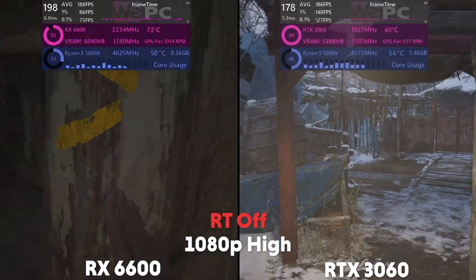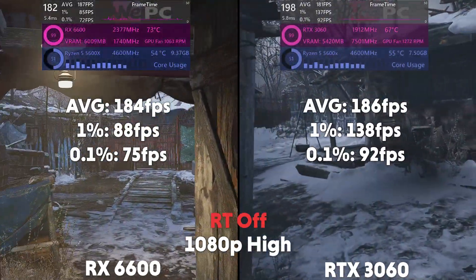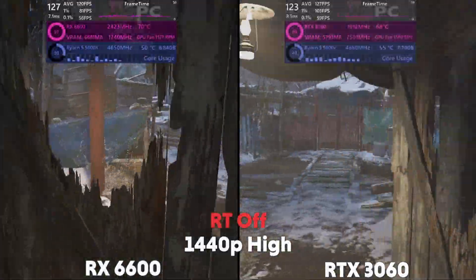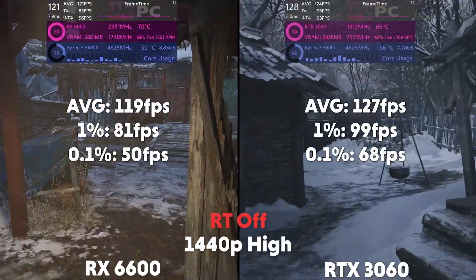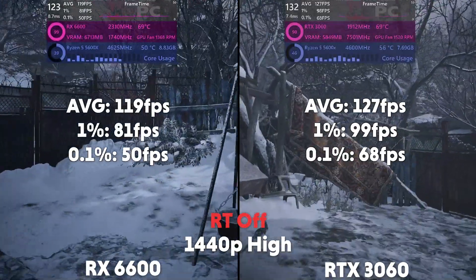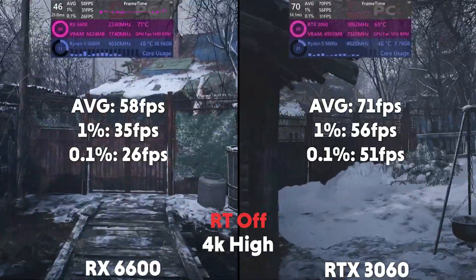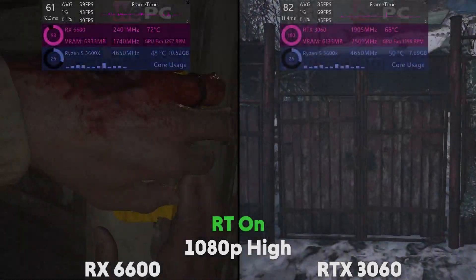Moving on to Resident Evil Village on high. At 1080p, the 6600 is averaging 184 FPS with a 1% of 88 and a 0.1% of 75, with the 3060 averaging 186 FPS with a 1% of 138 and a 0.1% of 92. Then at 1440p, the 6600 is averaging 119 FPS with a 1% of 81 and a 0.1% of 50. And at 4K, the 6600 is averaging 58 FPS with a 1% of 35 and a 0.1% of 26, with the 3060 averaging 71 FPS with a 1% of 56 and a 0.1% of 51.